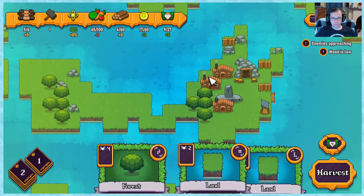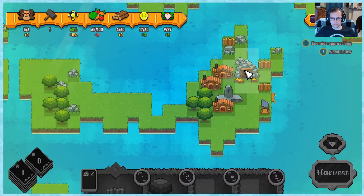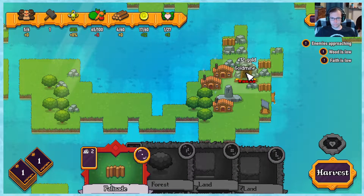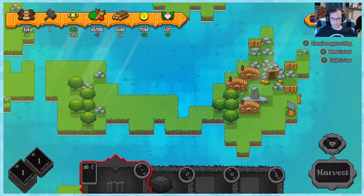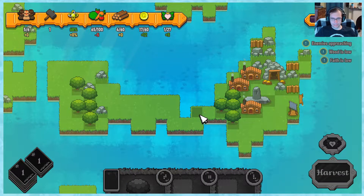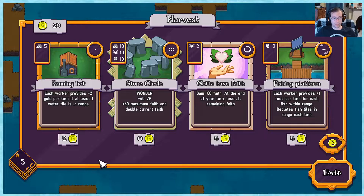End turn. Summer year two - one rock's been mined, one fish shell's been depleted. Faith is low. Rock fall - putting it over here so now the gold mine's making a lot more gold for us. Harvest time. We got a lot of gold now.